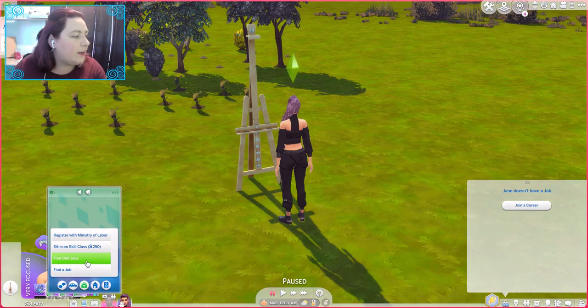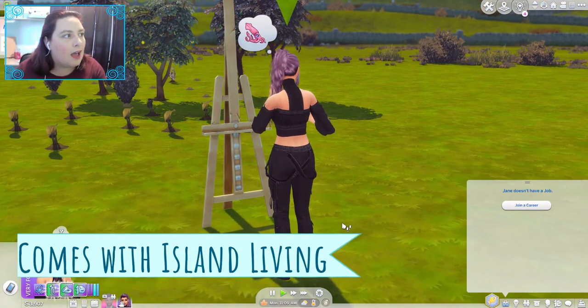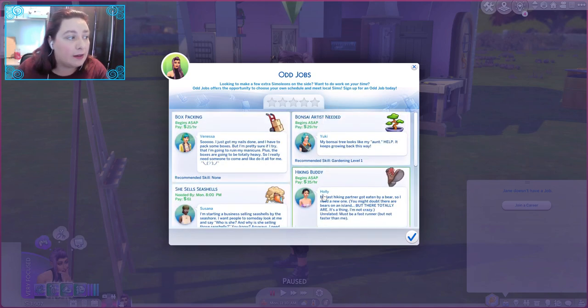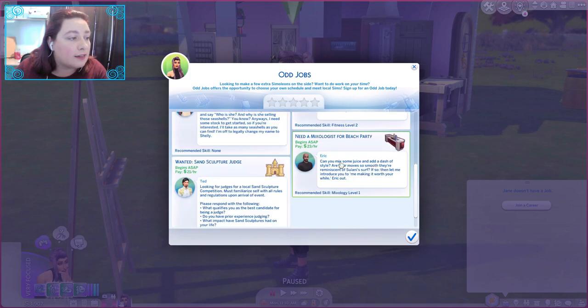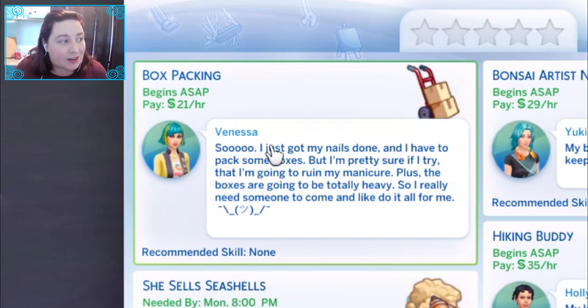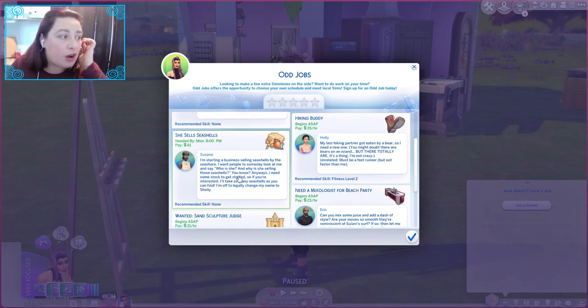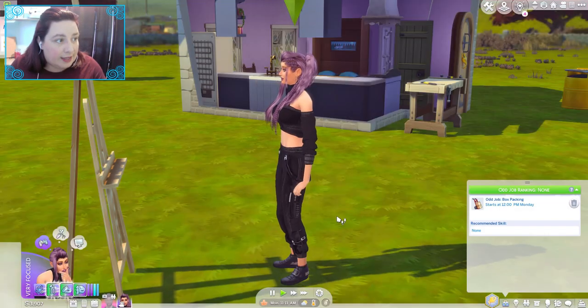Find odd jobs is on the phone. I don't know if this comes with any packs. We have all these different ones — we're currently zero stars, but as these stars go up you start earning more. This requires no skills, this one is one gardening skill, this is one fitness. So I just got my nails done and I have to pack some boxes — I'm pretty sure I'm going to ruin my manicure. That's Vanessa. It begins ASAP for 21 simoleons. Some odd jobs have your sim disappear off the lot, others like the seashell one you actually go and do yourself.